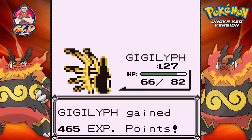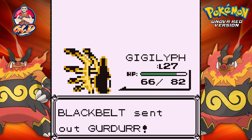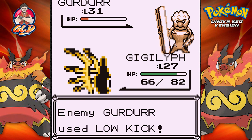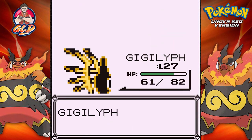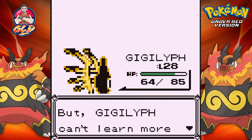Minfoo defeated again, and he's coming out with a Gurdurr — wow, Gurdurr just looks very scary. Sidebeam does it again, and here comes a Low Kick attack but it does not work. Sidebeam before the win! Gigalith grows to level 28 and is trying to learn Reflect.